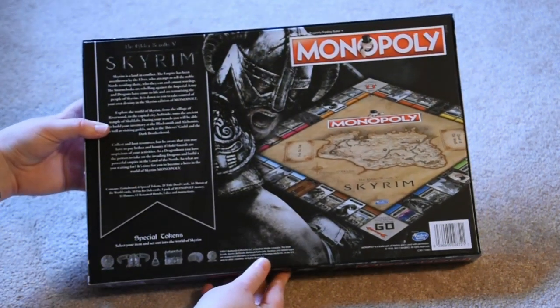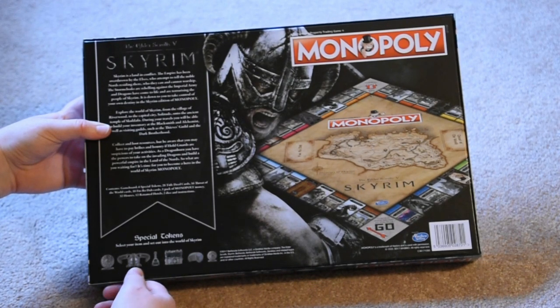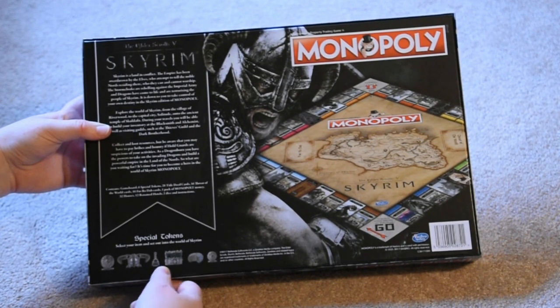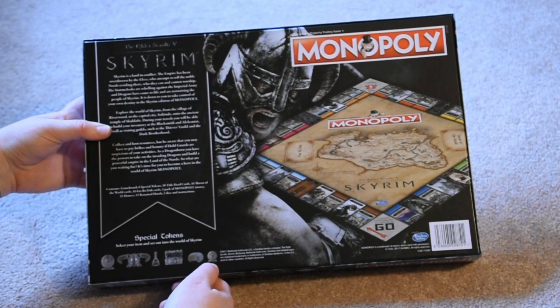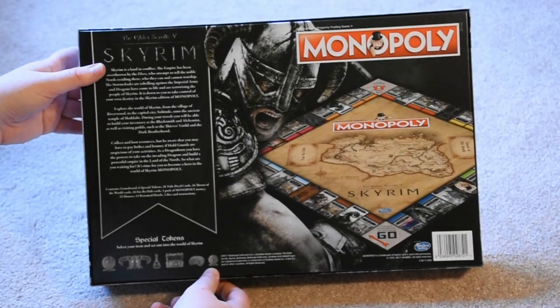And it looks like the tokens are a shield — I think that's the Man of the Iron shield — a helmet, a bottle of potion, a treasure chest, a wheel of cheese, and I'm not sure what that last one is; I guess I'll have to open it up and take a look.